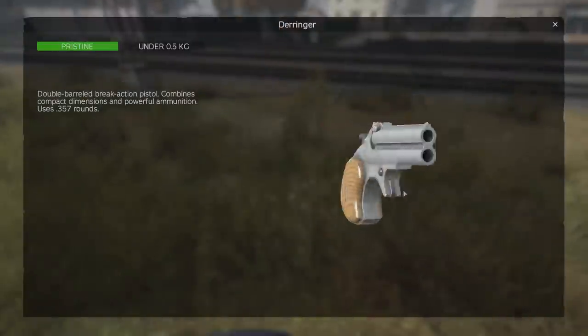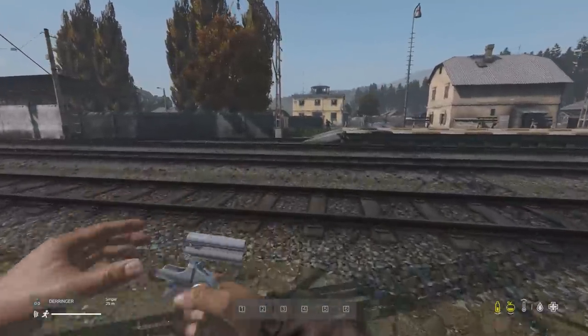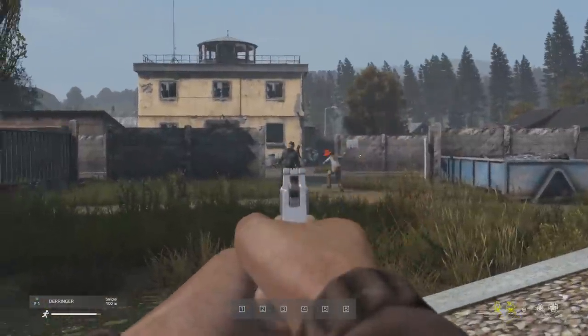The Derringer pistol is back in three different variants, but this time it fires .357 rounds instead of the .45 rounds.